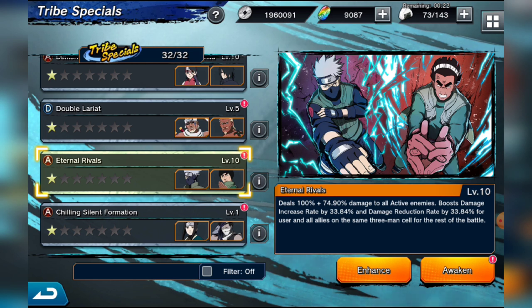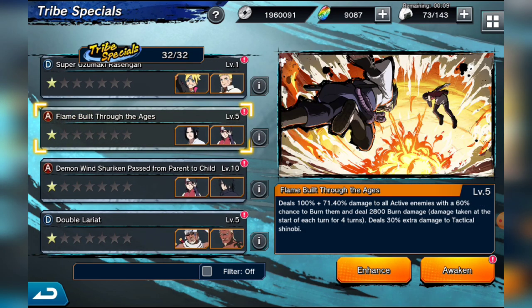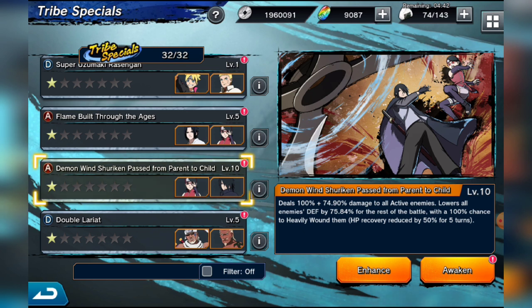Kakashi and Guy is one of the only two-man tribe AOEs that does decent damage with two really good characters. The next good one is the Hinata and Sakura tribe which activates a 60 percent chance to burn and deals 30 damage to tactical Shinobis. The better of the two though lowers enemies' defense by 75.84 percent for the rest of the battle and has a 100 percent chance to heavy wound — which is fantastic in PvE. So go with the defense-lowering tribe over the burn one.